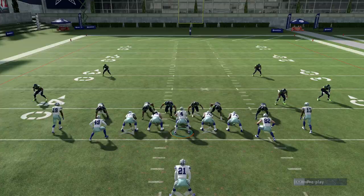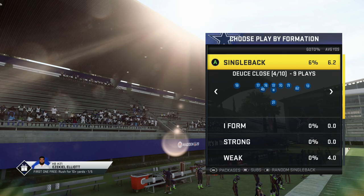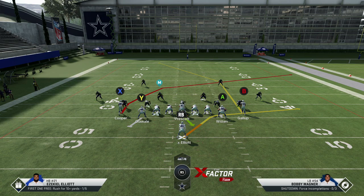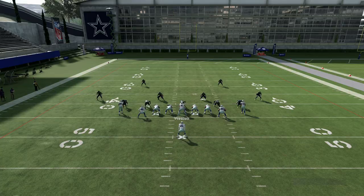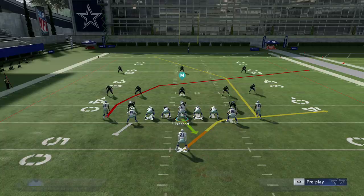The last play I want to show you is a classic — out of Deuce Close, it's going to be PA X Post Cross. You can run it right or left, and it'll work against pretty much every defense in the game — cover three, cover two. This is actually the play we used for cover four with the B route in the video two videos back. All you're going to do is put B on a streak and run it stock. You're looking for the X route — he's going to get open in every single zone — or you can hit the flat route for quick yards.